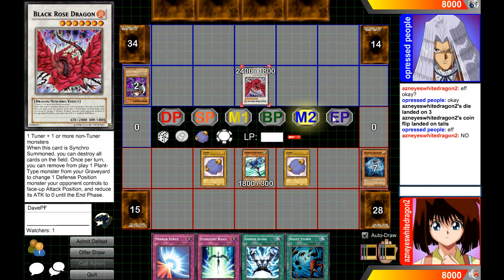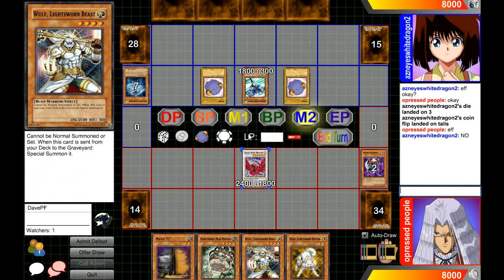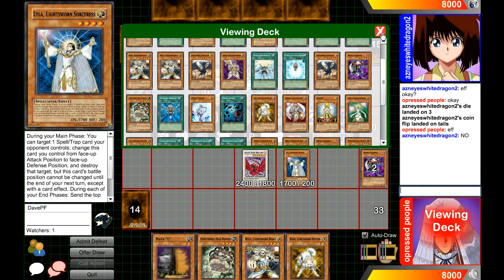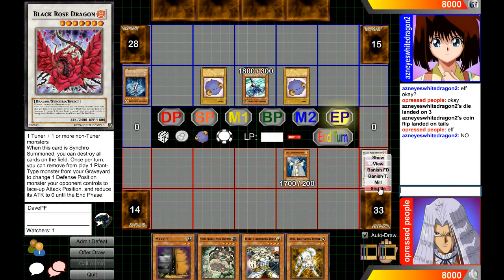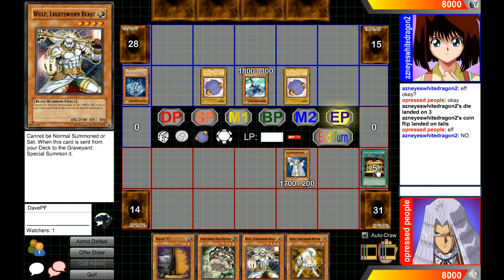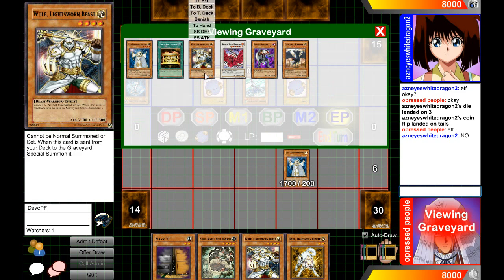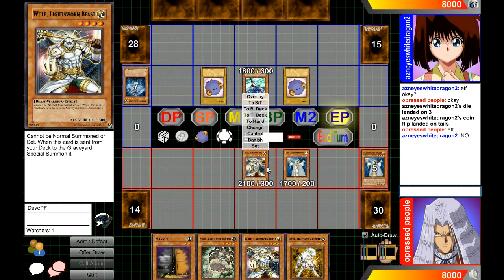During the end phase, let's say I'm playing Lightsworn and I special summon Lyla. Lyla has an effect to mill cards at the end phase, so I'd click End Phase and go mill three — one, two, and three. Because Lightsworn Wolf was sent to the graveyard from the deck, it can then be special summoned. I'd go Special Summon and choose attack or defense, then special summon Wolf in attack position.